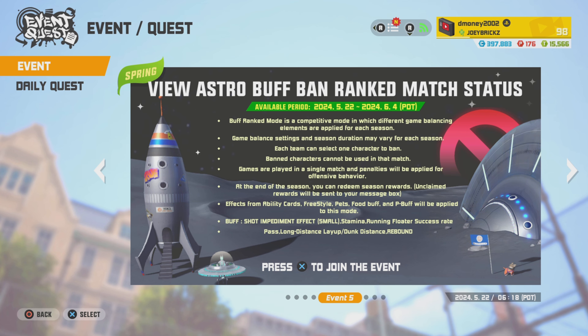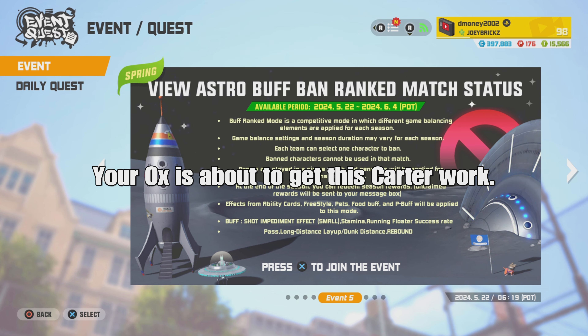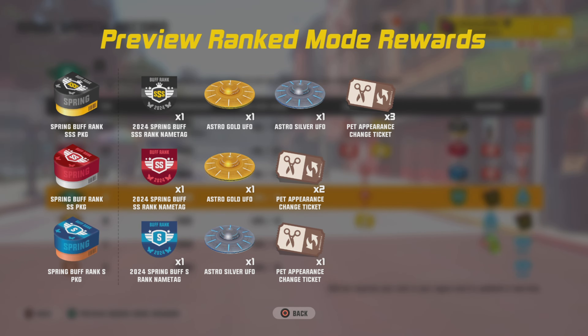First event on the docket is Astro Rank with the Buff Wave, and I'm loving this one already. For this particular Astro Rank, you're gonna have a buff: two-shot impediment — my personal favorite — stamina, running floater success rate, pass, long-distance layup distance, and rebound. My recommendations for characters you need to be banning from this rank would be Janessa, Lou, and Giant G. For the rewards, as you can see, usual P points, intensive notes, gold tickets, and mileage tickets. Secondary rewards are the gold and silver UFO — you can never have enough gold UFOs — and pet appearance change tickets. Be honest with me, does anybody actually use those? Because I got a crap ton of appearance tickets and I never use them.